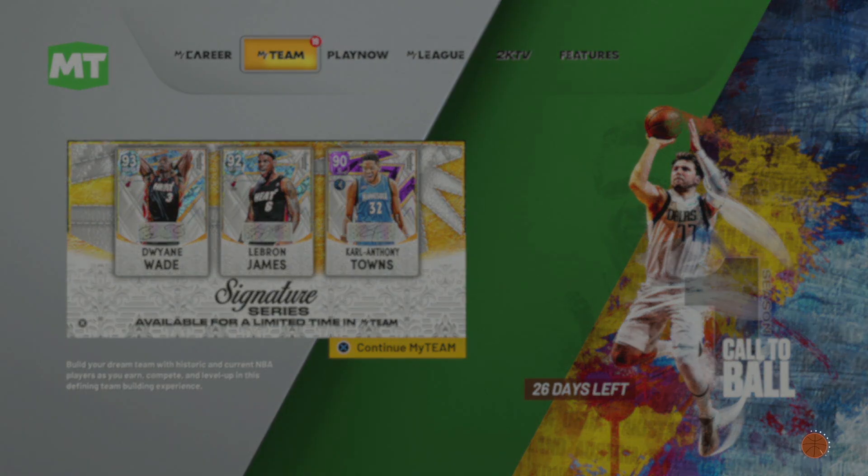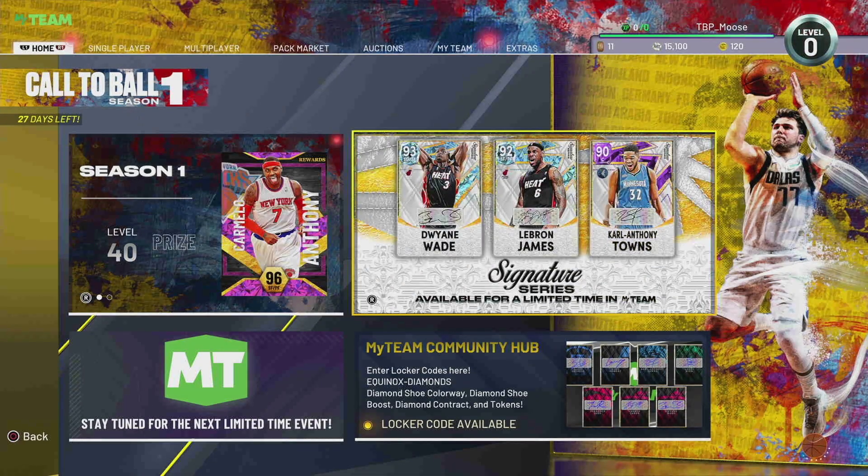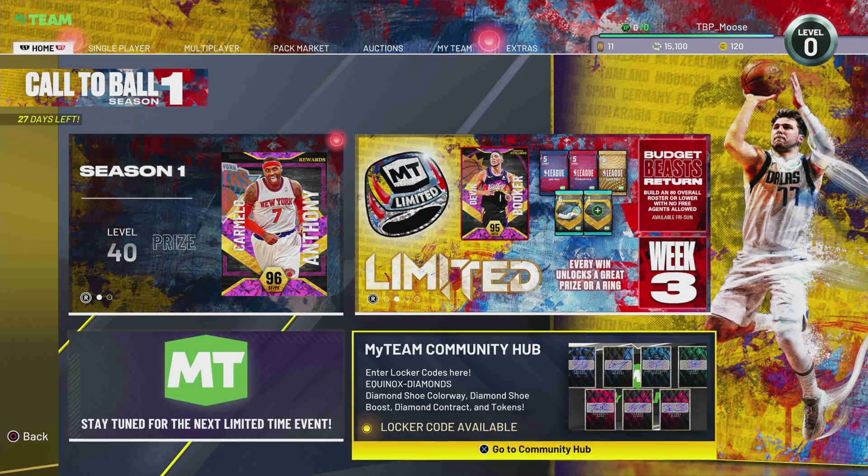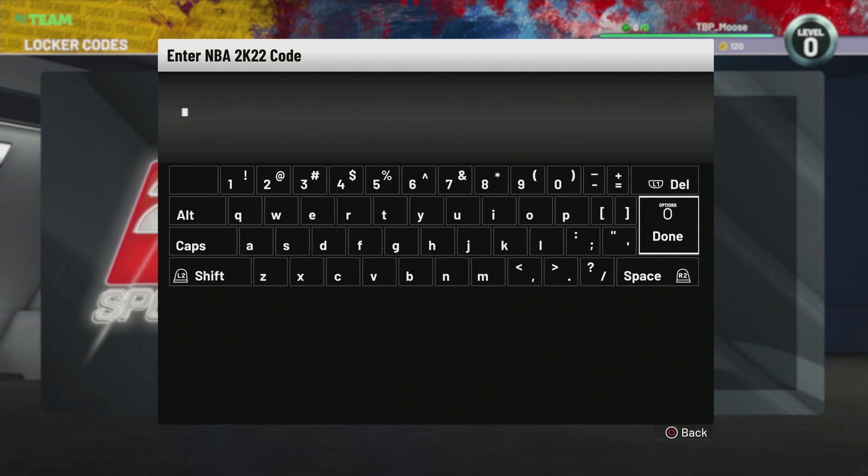Once this loads we'll start doing those. Looks like the first one expires in two days — today is the 26th so you have until the 28th. Let's go ahead and put in that locker code. It is going to be: primetime-primetime-primetime-dash-packs.